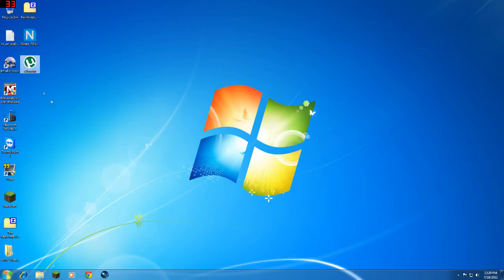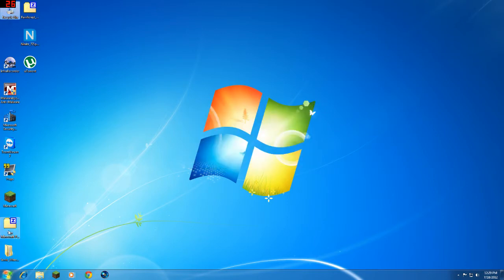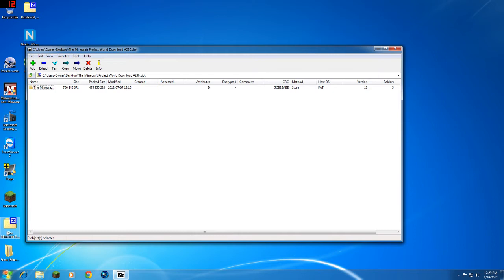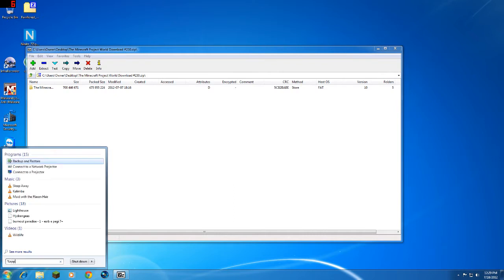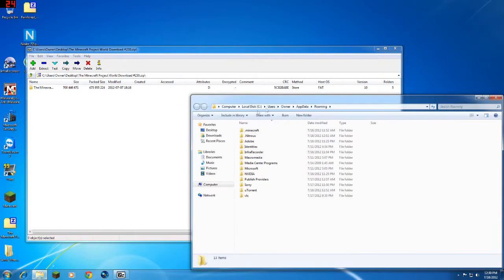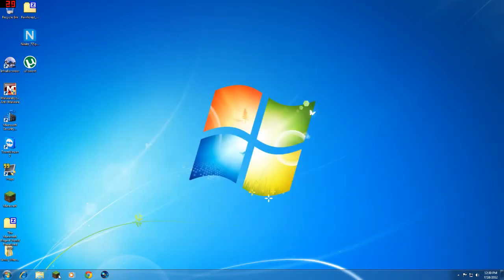Go ahead and use 7-zip, which I already have installed, or WinRAR — it's basically the same thing. Extract it or just open it up. Go to your Start menu, hit Shift+5 or percent sign, open up your Roaming folder, go to your .minecraft folder, go to your saves, and just drag that world in. I already have it there.